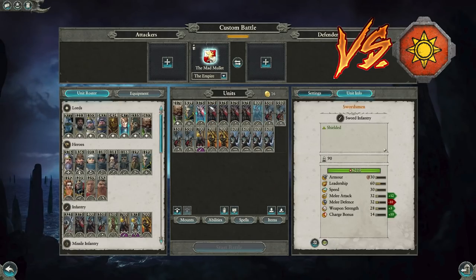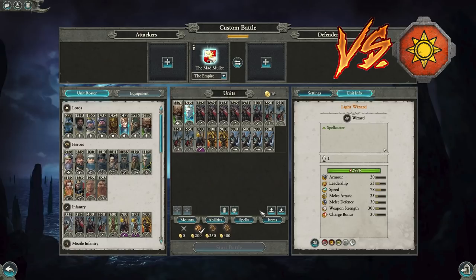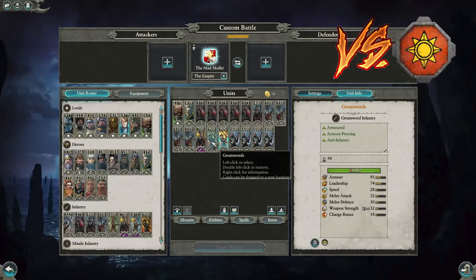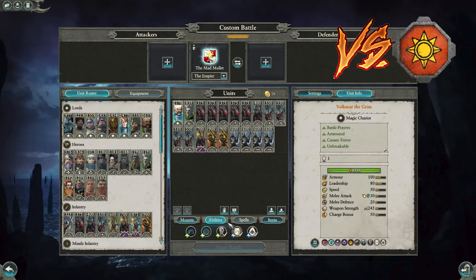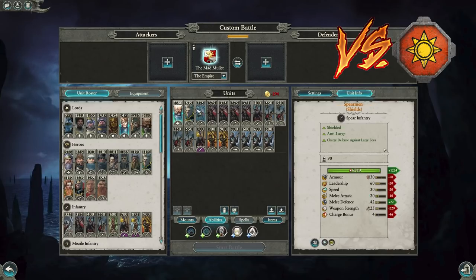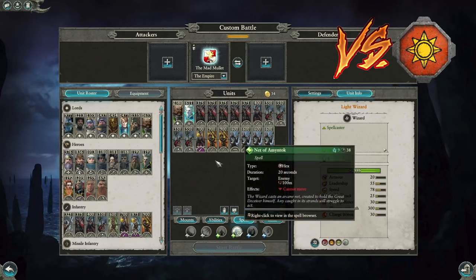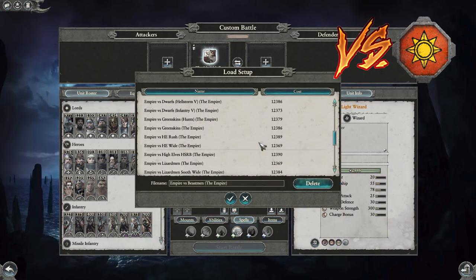This build is nice and very straightforward — you move forward with your Handgunner box, focus down high-value targets, and use Birona's Timewarp to buff Great Swords in the infantry fight. Great Swords already beat Saurus and trade upward into Temple Guard — it's a good trade. Volkmar is a force multiplier wherever you need him. You do want a Jade Wizard in there — you could cut Birona's Timewarp and just get the nets and that build will be more than fine.